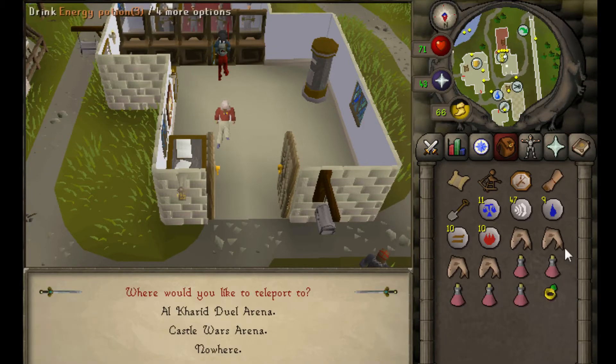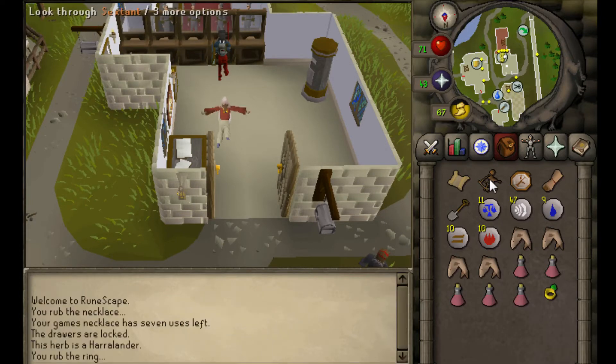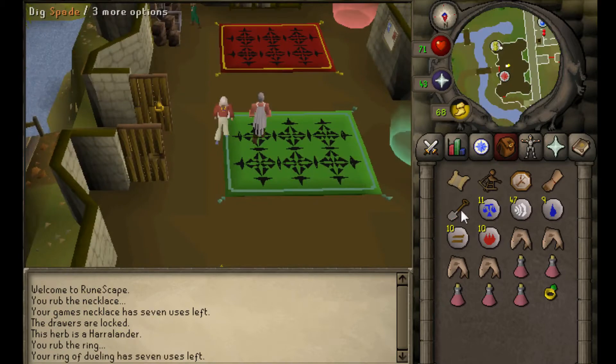Well, it's not easier, but it's the cheap way to get there. Go ahead and right-click your Ring of Dueling and go to Castle Wars. Make sure you don't forget your Sextant, your Watch, your Chart, and your Shovel.